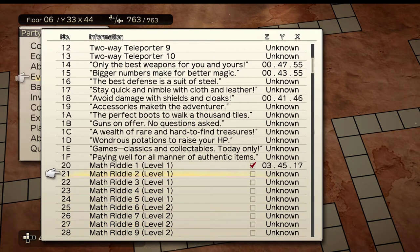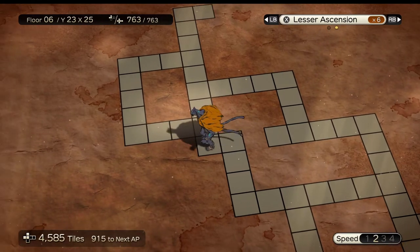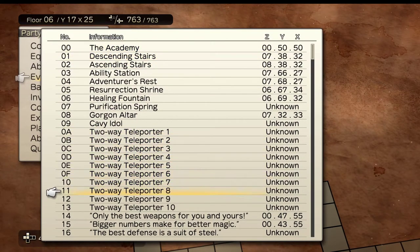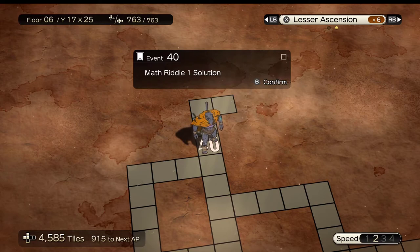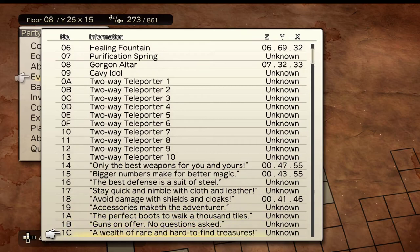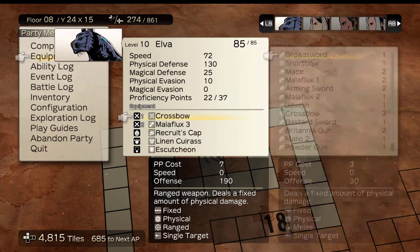There are also puzzles in the dungeon. Some are math puzzles where you solve a problem to figure out which coordinates on the map contain treasure. Once you think you're on the right space, double-check via the Event tab to find the specific riddle and confirm your coordinates. There are also visual map puzzles that work like classic 'X marks the spot' treasure maps — you look at the dungeon layout and try to match the pattern shown on the map. Most of these treasures are weapons with status effects like poison damage.